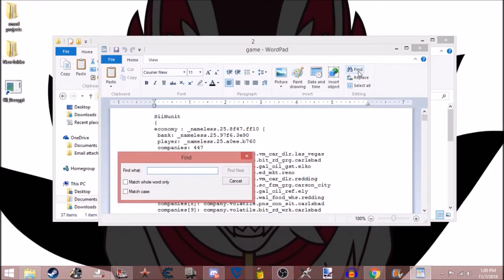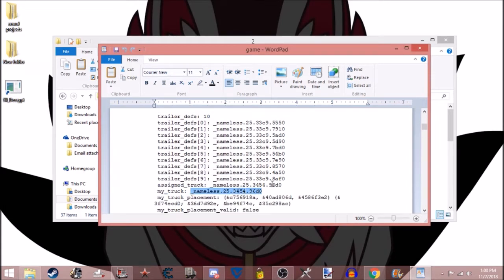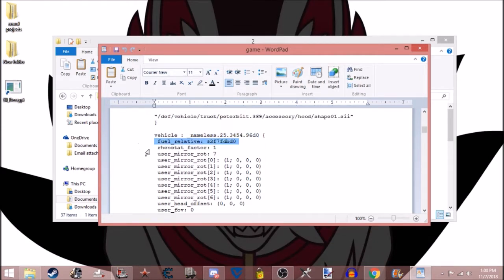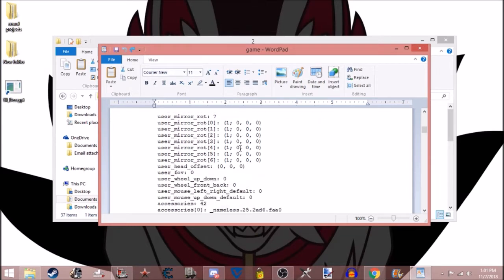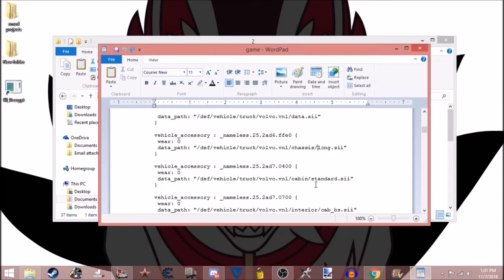The easiest way to do this is to use Find in your text editor. Search for my_underscore, then find next, and it takes you to your truck. Copy this, go to Find again, find next, find next — and this is the vehicle you want to modify. You'll know you're at the right place when it says fuel_relative right beneath it. Fun fact: if you want unlimited fuel, all you've got to do is put in a lot of nines. If you put in enough nines you'll max it out and your truck will just have unlimited fuel. Scroll all the way down and you'll start seeing the actual parts — here's the chassis, here's the cabin, which we want to change for the day cab duty version.